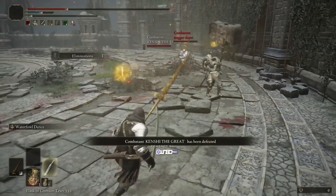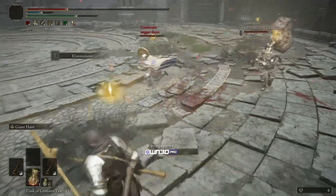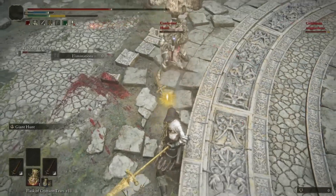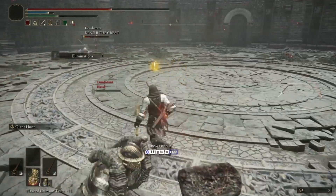These matches also allow for respawn, and you are given one flask to heal, one flask for FP, and you can use your flask of Wondrous Physic. The team with the most kills at the end of 300 seconds wins.